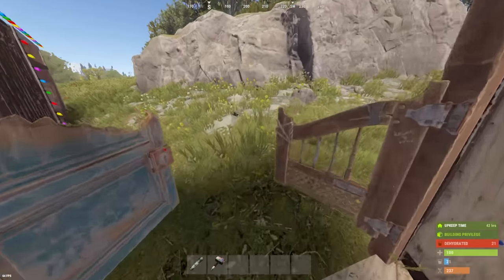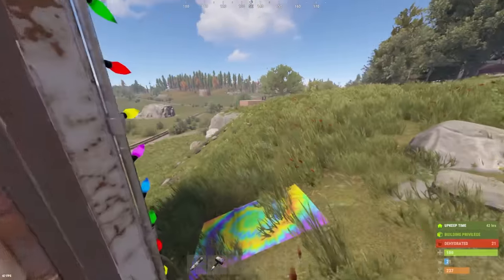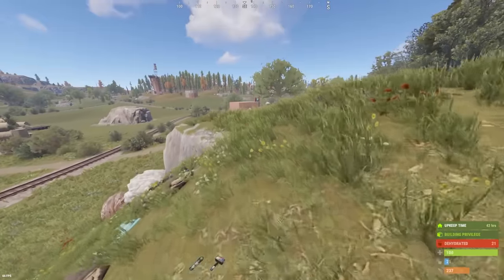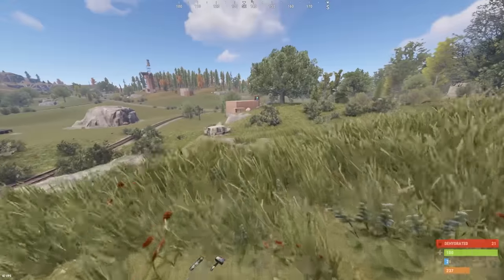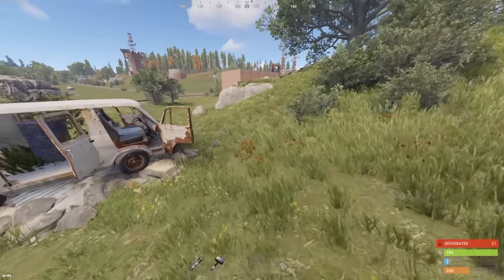The funny thing about strobe lights is they don't actually stack. Each strobe light takes 15 seconds to craft, which means to craft 500 of them it's going to take over two hours. This is probably the most amount of effort I've ever put into a trap base, I'm not going to lie.